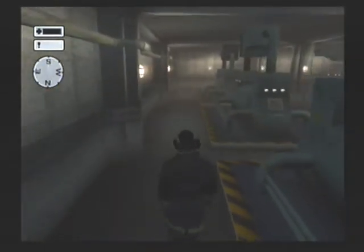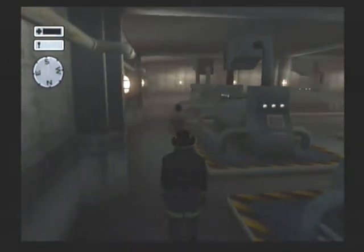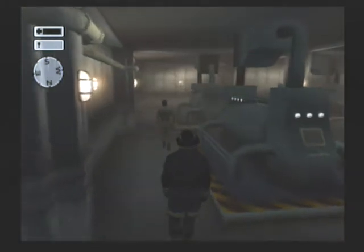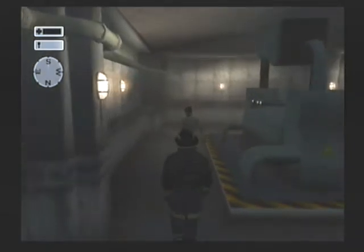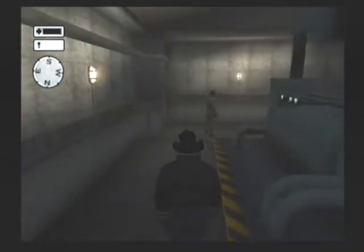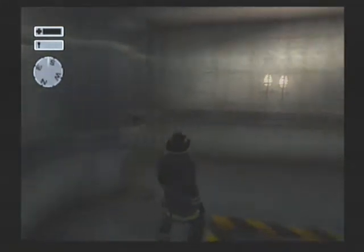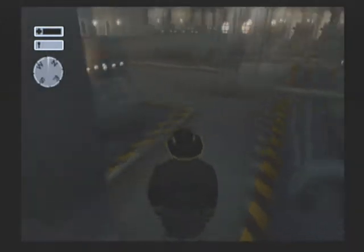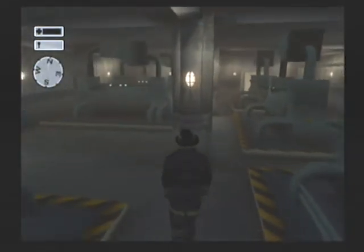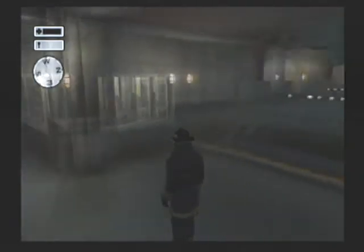That guy didn't seem to mind seeing a fireman out here. What is all this? Okay, that guy didn't mind us either. Got some kind of generators. There's a door there — they don't seem to mind us being out here. I don't want to go in that door just yet, I want to see what's out here. There's a booth, there's another door.